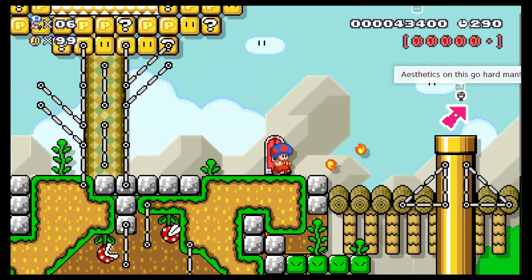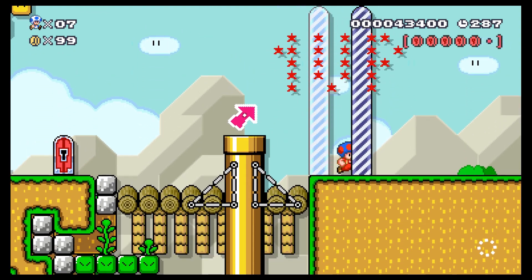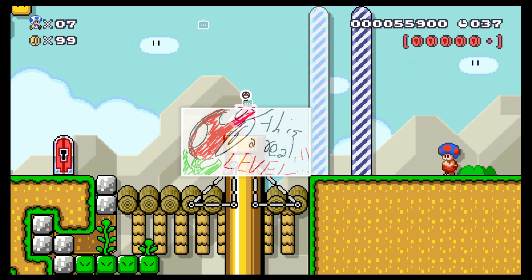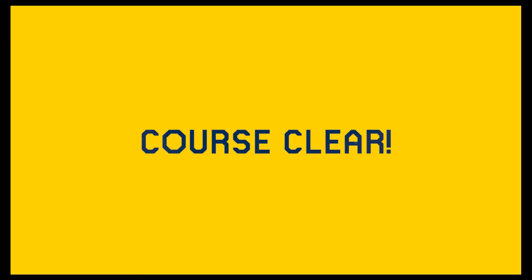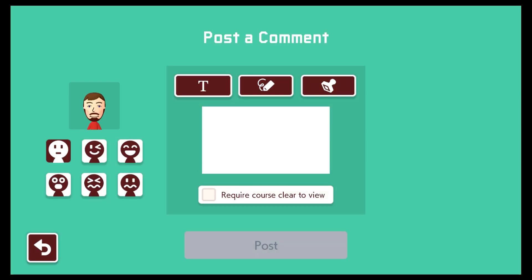Yeah, I did miss a coin somewhere, so no secret for me unfortunately. I'll grab the one-up at the end — dang, I needed one more coin for an extra life. Oh well. This was a fun opening start to the world, though I kind of wish I could find that last pink coin. It was probably somewhere obvious that I missed, but a great start to this super world.